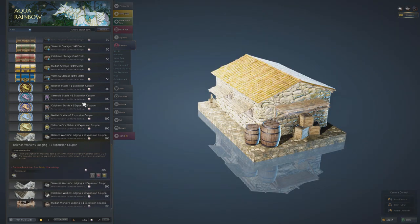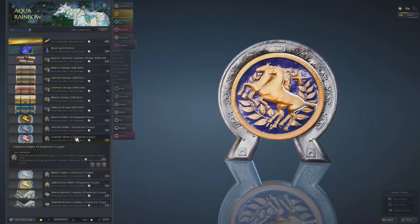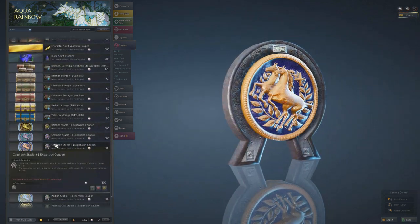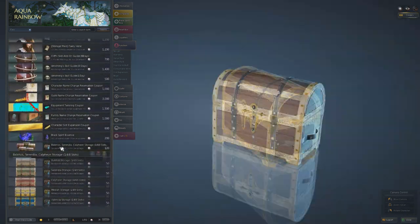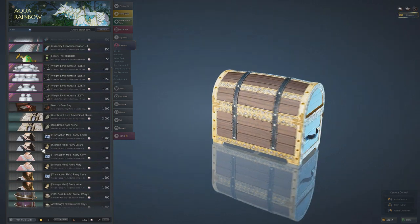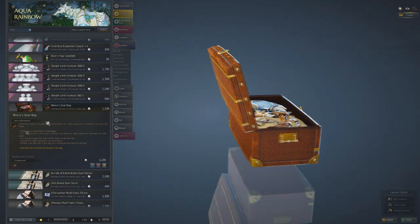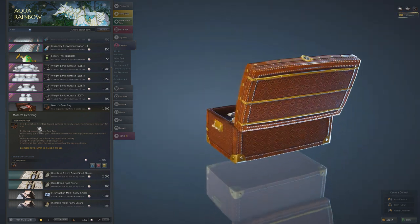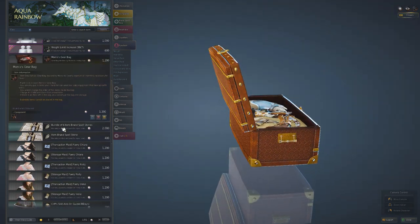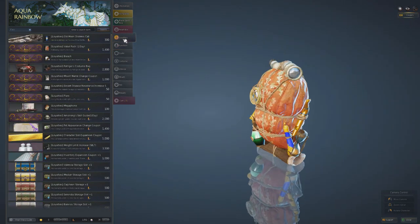Make sure you cap out those worker expansion slots. If you're going to be doing a lot of horse breeding, Stable Expansions are also very helpful. As for the Gear Bag, it's not really pay-to-win, but some people use it to store looted gear and save on weight limit. It's not absolutely necessary, but it is an option.